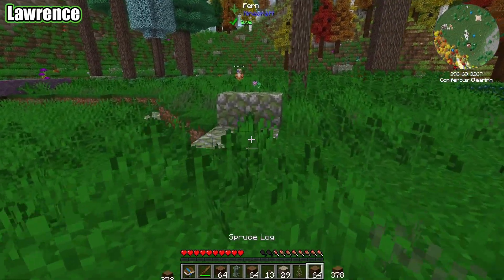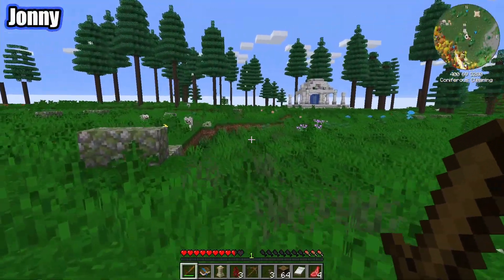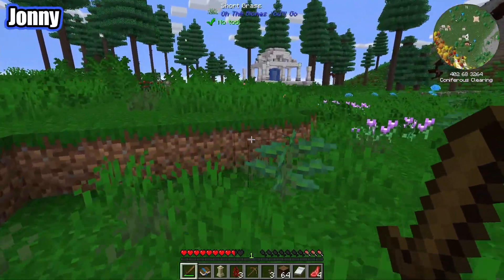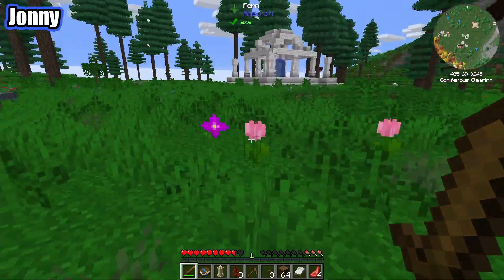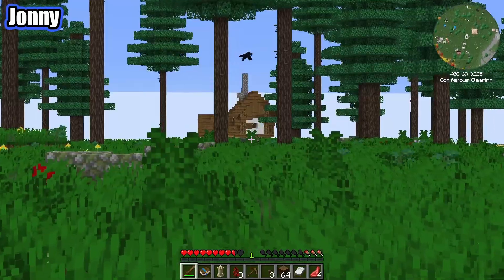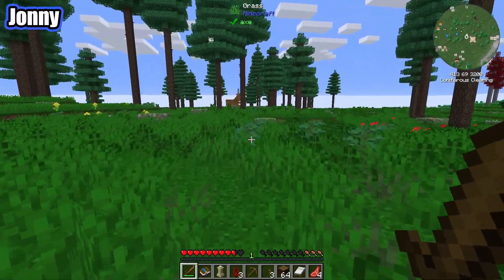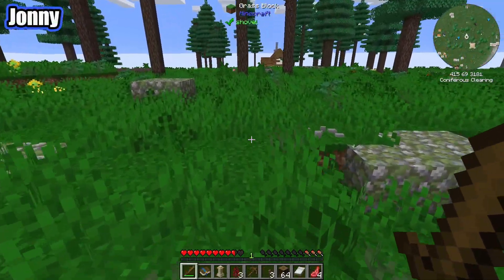Oh, wolves — hi dogs! I put render distance to 64, I think that was too much. They're not tamed, these are wild wolves — we need to tame them somehow, with bones I think. What we really need is cobblestone — I kind of forget how you play the very base game. Oh, and there's a village! I think there's a house over here.